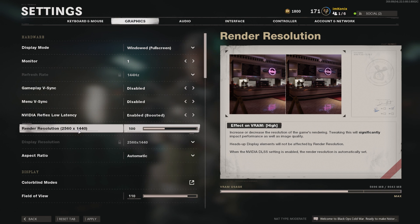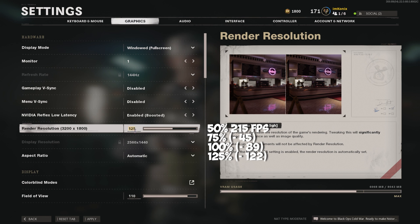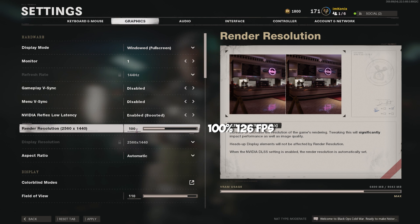Render resolution: my display monitor runs at a native 2K resolution — 1440p to be precise — and this indicates 100 on this scale. When I turned this down to 50 to output a 720p display, I ran at 215 frames. Increasing to 75 for 1080p, I lose 45 frames. At 100 for 1440p, I lose 122 frames. At 125% upscaled to 1800p, I lose another 122 frames. And at 150% upscaled to 4K (2160p), I lose 143 frames per second. Personally, I want to run at my native 1440p. If you wanted a quick fix and easy frame gain, I would lower this to 75, but go no further.